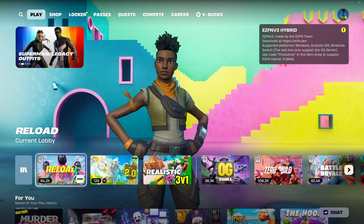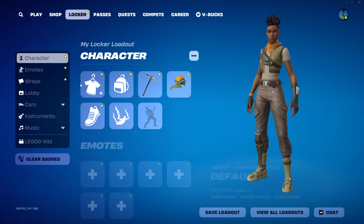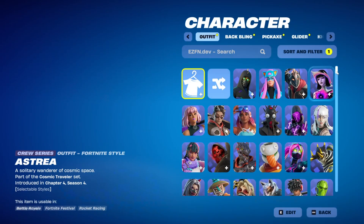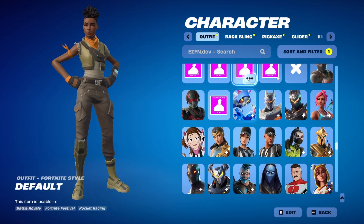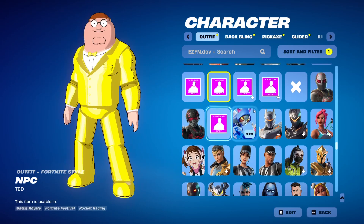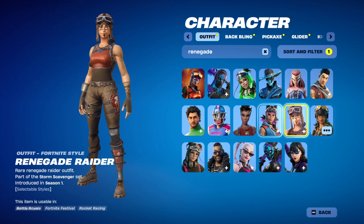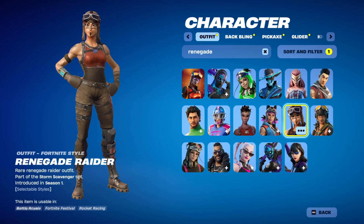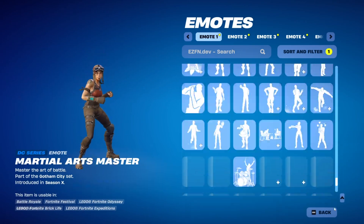As you're loading you'll probably be a default, and you can see the EZFN indicator in the top right confirming you're on it. If you go to your locker you can see you have every skin, plus a few random custom skins. You'll have skins like Vendicated Raider for example, and all rare emotes and everything.